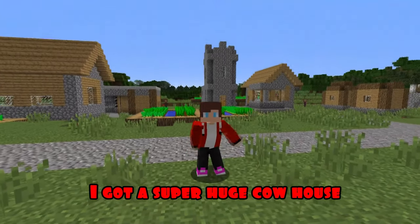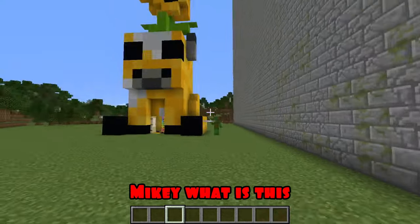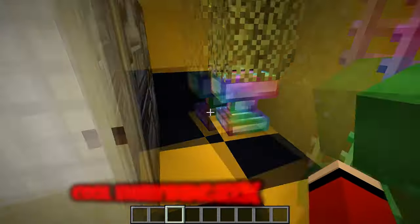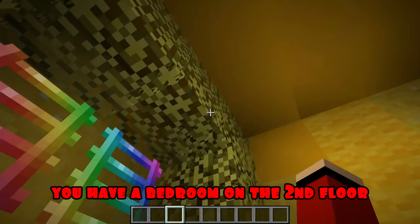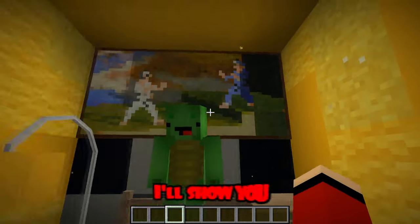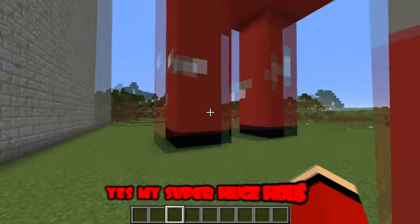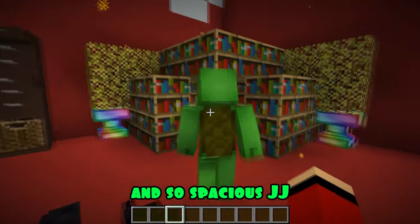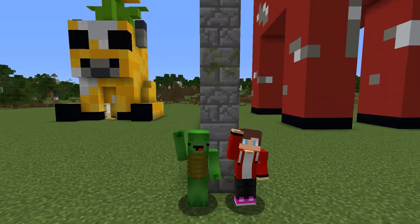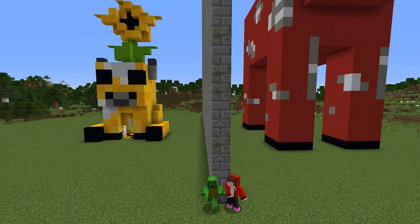I got a super huge cow house. It's time to see what Mikey managed to do. Wow, Mikey, what is this — a sunflower cow? She has a sunflower on her head. Yes, JJ, it's exactly like that. Cool, everything looks like gold. You have a bedroom on the second floor. Great style, Mikey. Thank you, JJ. But I can't wait to see what you've done. Follow me, Mikey, I'll show you. JJ! And here is this whopper. Is this your house? Yes, my super huge house. Wow, how spacious! JJ, you've got a nice house. Thanks, Mikey. I think we can finish. Thank you all for watching, friends. Like and subscribe to the channel. Don't forget to click on the bell to not miss new videos. Bye-bye.